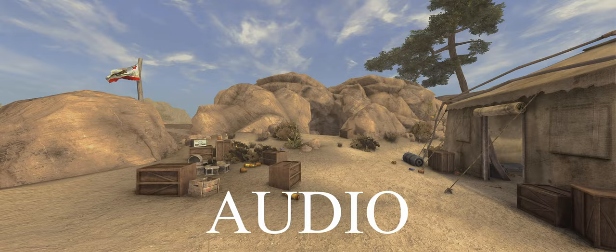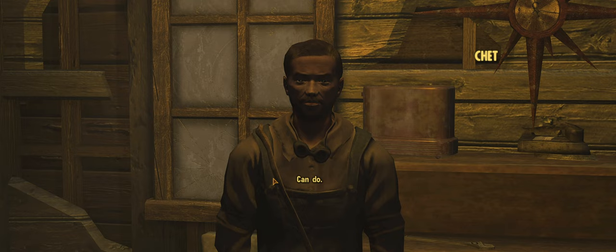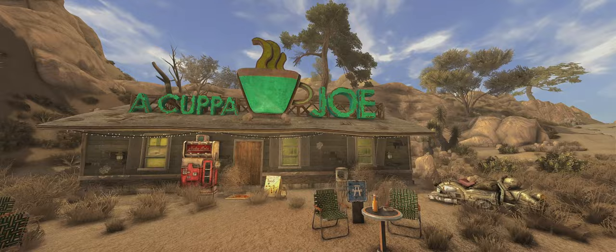Weapon sounds have all been overhauled to be far more realistic using a mod called All Weapon Sounds Overhaul Modern Edition. And the Project's Realistic Footsteps improve the sounds of wandering the wasteland. There's also the Brave New World mod, which re-voices 145 NPCs, as the vanilla game re-uses the same voices and voice lines a whole lot. Have a listen for yourself.